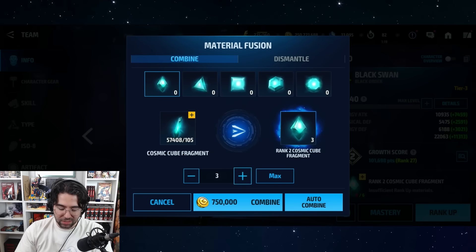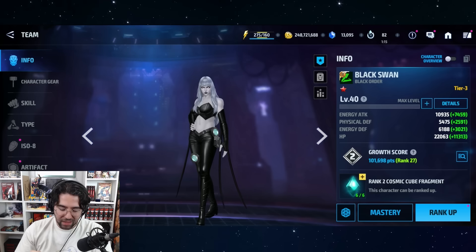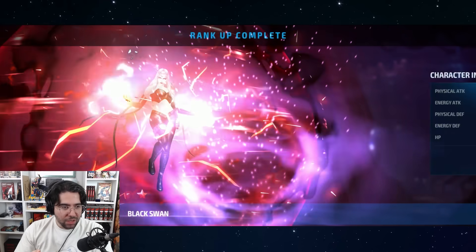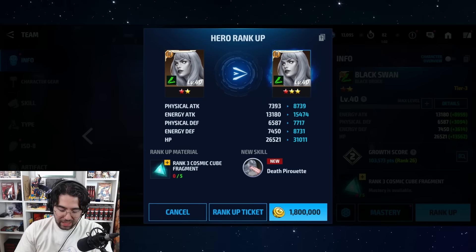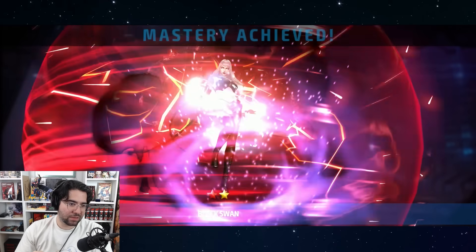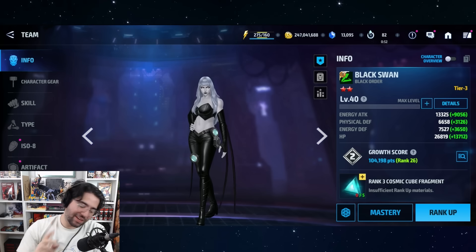Now we need six of these. I don't remember how much these cost — let's find out. 1.5 million each, okay, that's actually not too bad. And then the rank-up itself is 1.2 million, so we're about 2.5 to 3 million deep so far. We're going to rank her up again — we need five of the triangles, and we also need another book. I can't remember if you need 10 or 11 books for the full rank-up, but that book selector is going to come in super clutch.